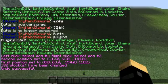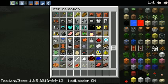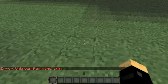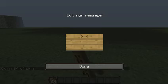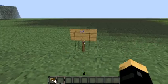Next one is Simple Sign Edit. So I get a sign - I spelled sign wrong, I hate it. Put a sign saying 'lol', then put another sign right on top of it, click it, edit it, and press it down. There you go.